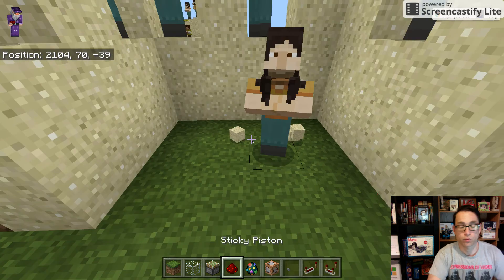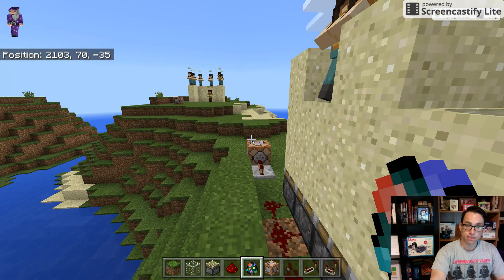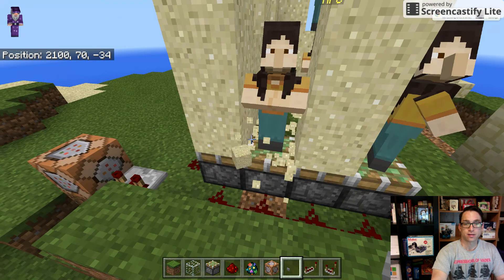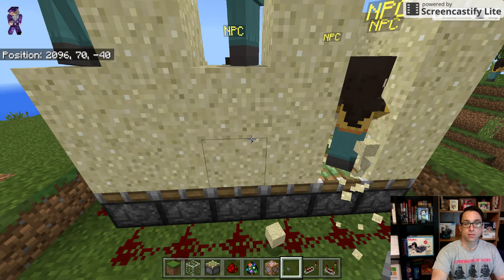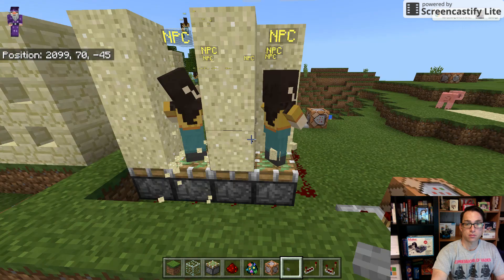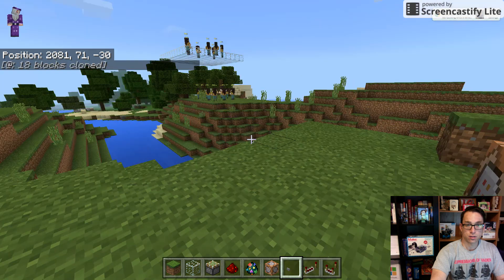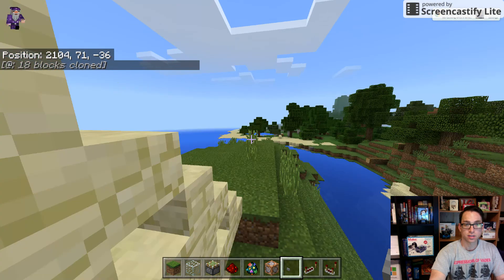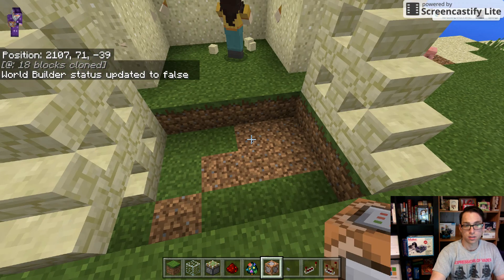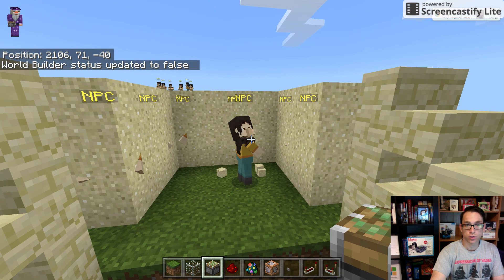So these are different ways that you can have multiple choices spawning out of your NPCs. Now, if I want to reset this, I have to turn World Builder on — I'm able to break stuff because I am a world builder — and I can just go over here and push the button, and my NPCs are back in the wall. Once again, I should have the immutable world on. I hope you enjoyed it. Cheers.